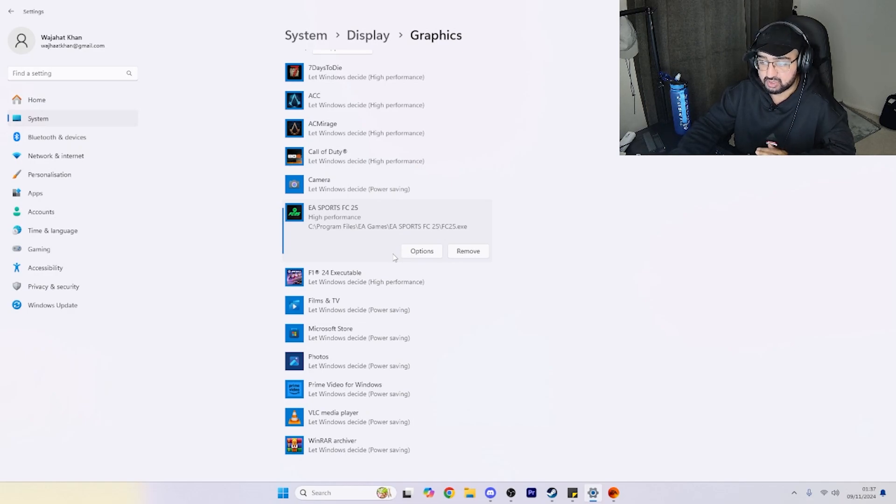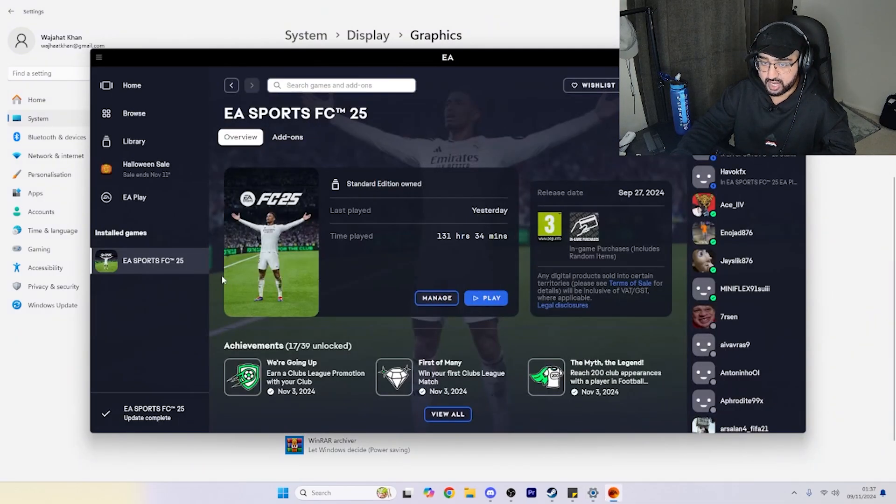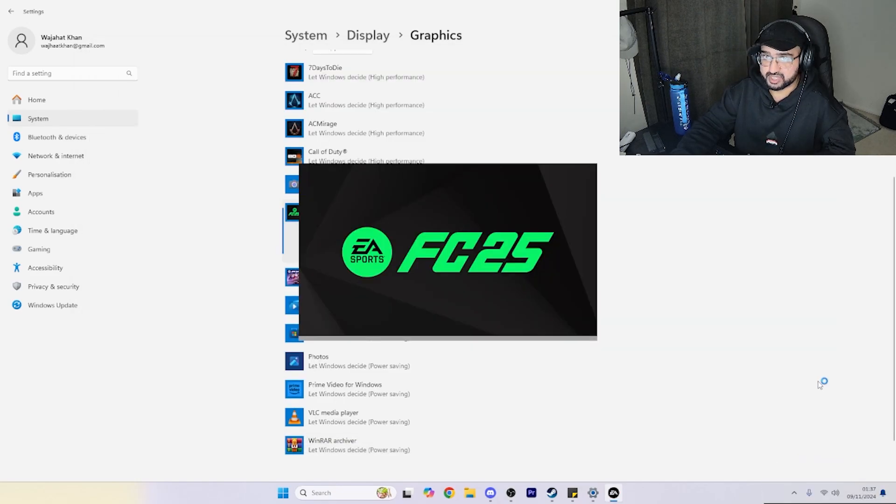Press Save and that's all you have to do. The next time you launch EA FC25, it should run the game through your GPU. Let's test it out right now and I'll show you the result.